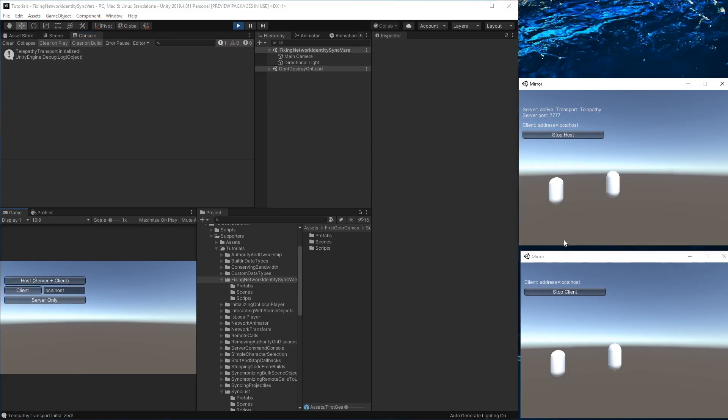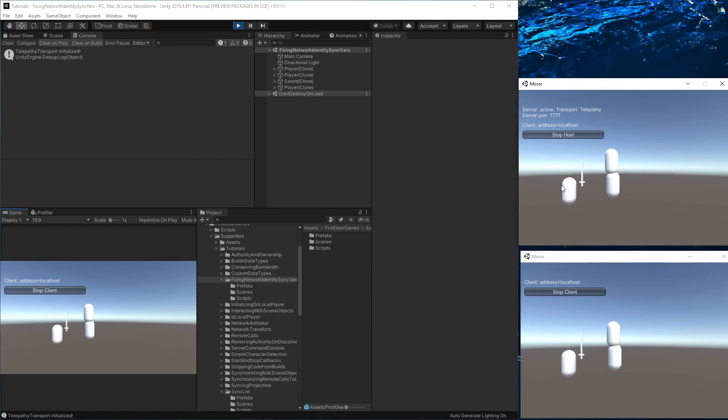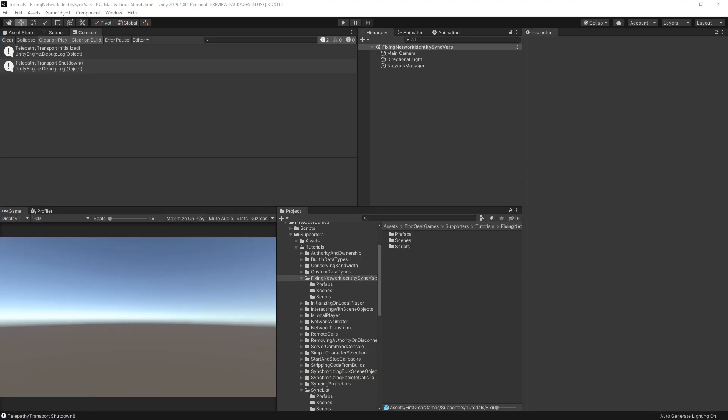I have new builds up with the solution implemented — let's see the difference. I'm going to spawn the sword and now show you that it's working on late-joining clients as well. When I connect a new client and move around the sword owner, you can see that it is also working on the late-joining client.